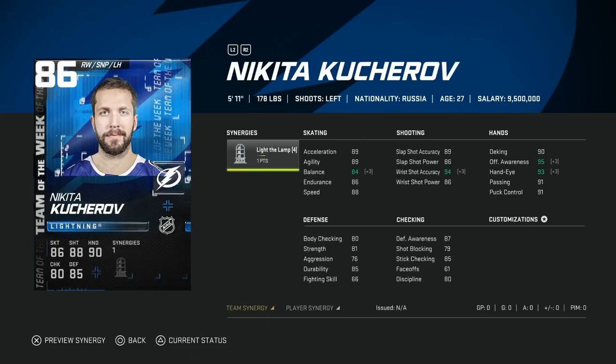We'll kick things off with the 86 Nikita Kucherov. He does have Light the Lamp, which in my opinion is not one of the better synergies in terms of player base synergies. But his speed getting into that top end — anything in the high 80s especially at launch is extremely effective. He's also got a fantastic wrist shot: 91 accuracy, 86 power, defensive awareness at 79 which is quite high, and his hand stats are all above 90.